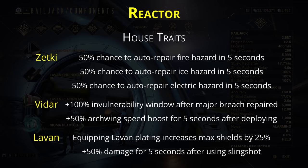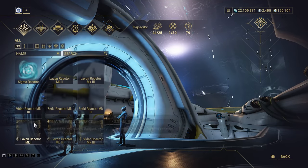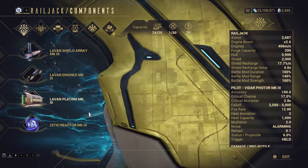Stats aside, the tier 3 reactors also come with house perks like the shields and engines — but once again, these perks are very minor. Levan offers a small bonus to max shields, or a very brief bonus to Tenno damage after slingshot. Vidar offers an increase in vulnerability window after a major breach repair, or a very brief Archwing speed boost. None of these compete with the Zetki Reactor. Within Zetki, all three options are a 50% chance of fixing a type of hazard after 5 seconds. Fire hazards tend to be the most common hazard — pretty much the only hazard in Grineer missions — so that one should be your go-to choice. That said, if you have an Engineer NPC crewmate on board, they'll handle any of the hazards themselves, so it's not really a big deal which perk you take.